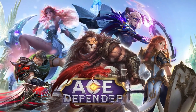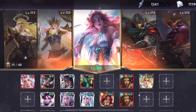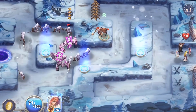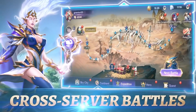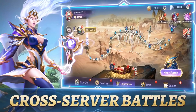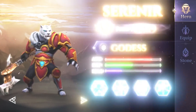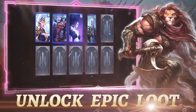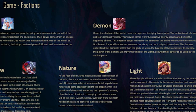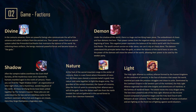Ace Defender is a high quality SRPG masterpiece combining authentic turn-based RPG battles with tower defense elements. This game also has a traditional RPG solo storyline with over 40 chapters — that's nearly 2,000 levels. A rebellion in the Dragon Clan threatens the balance of good and evil. Our heroine, Alpida the Silver Dragon Princess, escaped with the Creation Crystal to the human lands, where she awoke it and summoned heroes to fight evil — with your help, of course. There are five hero factions: Divine, Demon, Shadow, Nature, and Light.